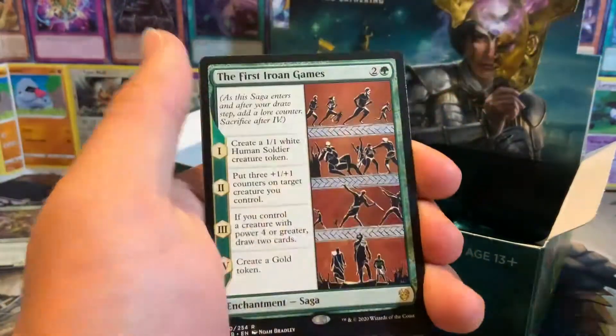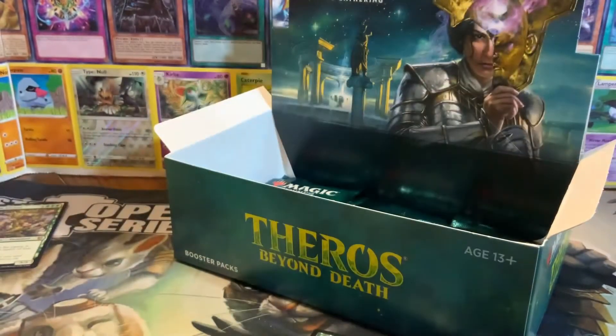Then we have Renata, Hydra's Growth, First Iroan Games, and an island.